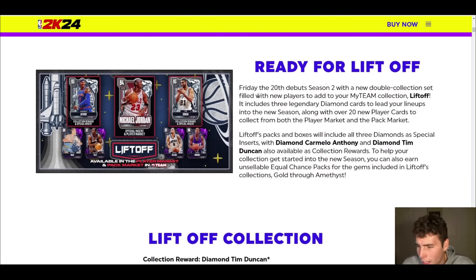Friday the 20th, tomorrow, Season 2 debuts with a new double collection set filled with new players — the MyTeam collection 'Liftoff.' It includes three legendary diamond cards to lead your lineups into the new season, along with over 20 new player cards to collect from both the player market and pack market. Tim Duncan and Carmelo Anthony are collection rewards to help your collection get started.